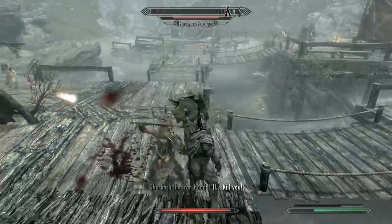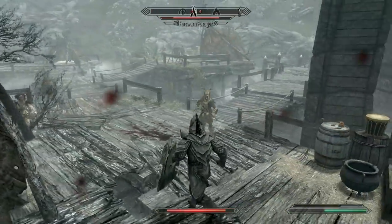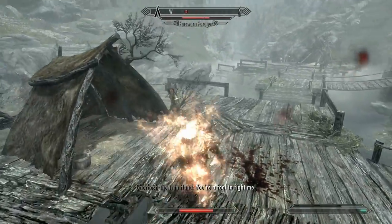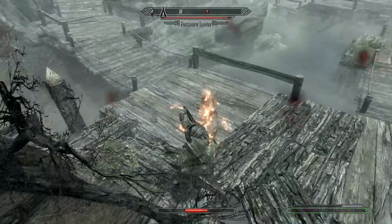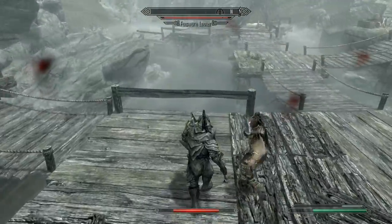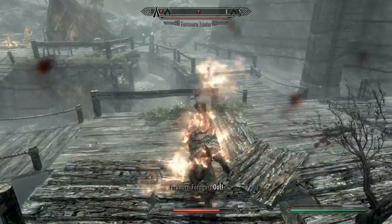The best power for this build is the racial ability of the Orc, Berserker Rage. When we activate this power, we deal double damage and take half damage for a full minute. This can completely change the tide of battle, and should be used in any tricky fight in order to decimate your foes.